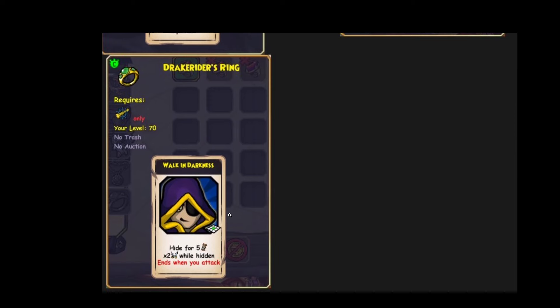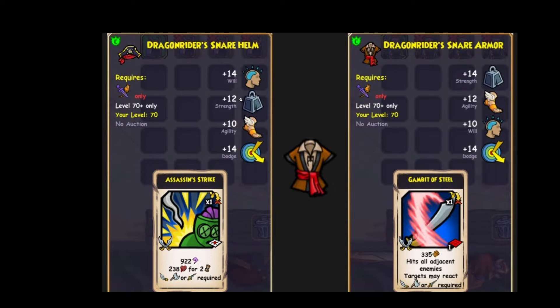And the ring — walk in darkness. It's okay. Oh boy, the Swashbuckler. Alright, let's do this. 10 agility, 14 dodge, Assassin's Strike. Already, this is really good. Really, really solid.